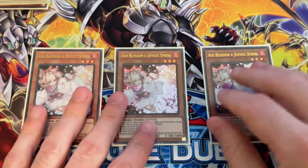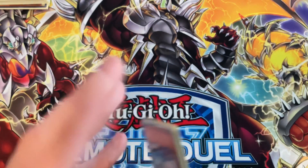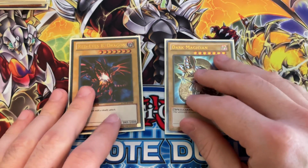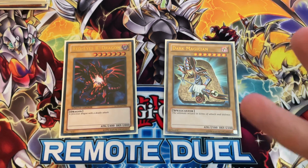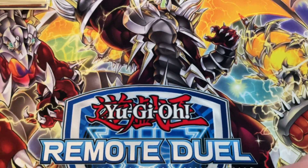For the hand trap portion of the deck I run three Ash Blossom and Joyous Spring — we want to slow down our opponent the best we can if we're going second. And here's a sneak peek: Dragoon plus Sleeper is a pain to get around. To have an omni-negate and a pop-two every turn, then on your turn you get to pop four cards — it is really insane to deal with. Like I said, it's not impossible but it is insane.